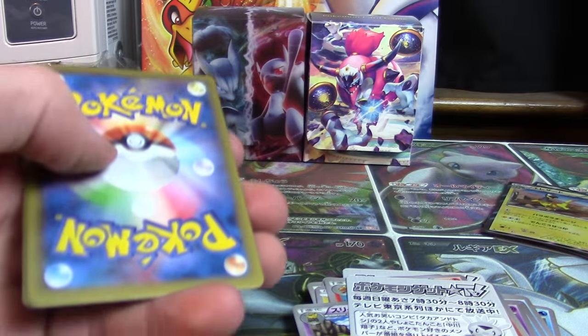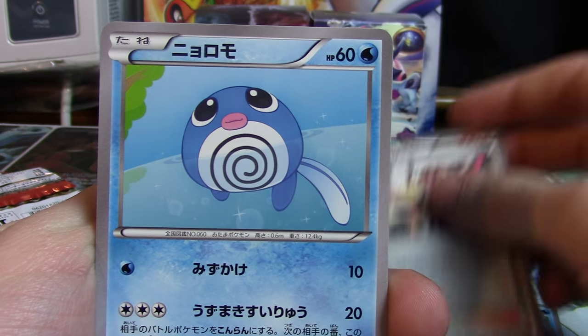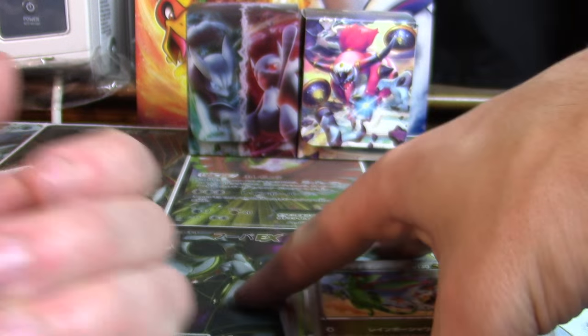Into our last pack — final opportunity to get something — let's see what happens. We've got a Battle Reporter, a Poliwag, a Mienfoo, a Weepinbell, and a Flygon to finish things off.